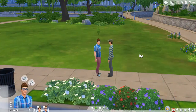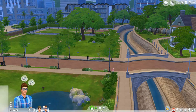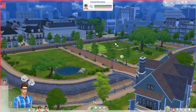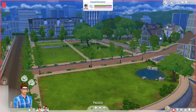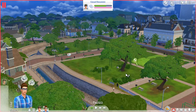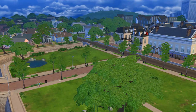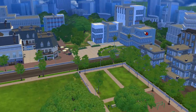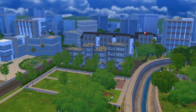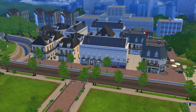Alrighty guys, welcome back to live mode. This is our first neighborhood that we're actually going to see for NewCrest, and it looks really nice, actually — surprisingly really modern. I really like that it looks a lot like Willow Creek in terms of the lighting and the type of plants. But it actually has some really unique buildings around it as well, which look very modern. I love this side in particular because it doesn't look like anything we already have, and it's really, really cute.